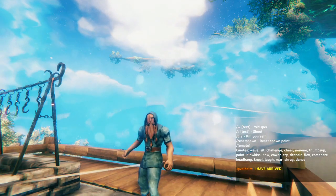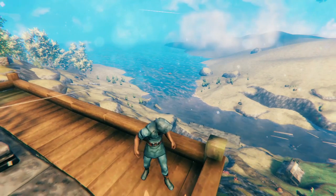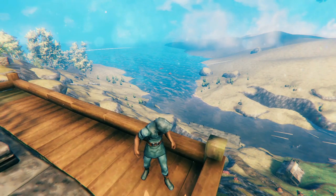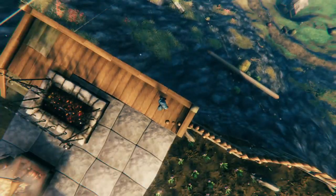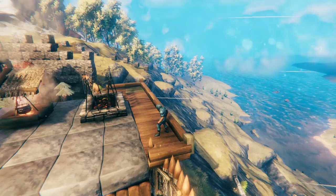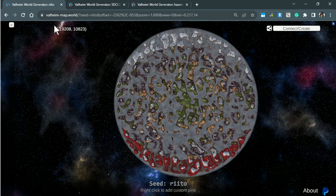Hello, everybody! Welcome to another Valheim video. Today, we're going to be answering a simple question: what does the Valheim world look like? Imagine if you were able to just zoom out all the way and look at everything — what would it be? Luckily, there is a tool that does that. You can actually just put in a seed and look at it. There are some patterns that are really interesting and useful for you to know.